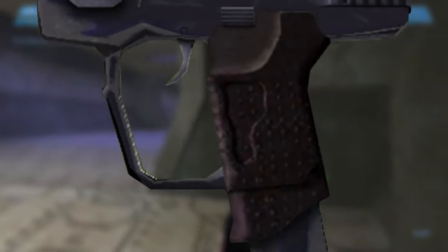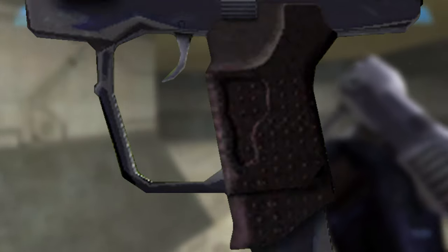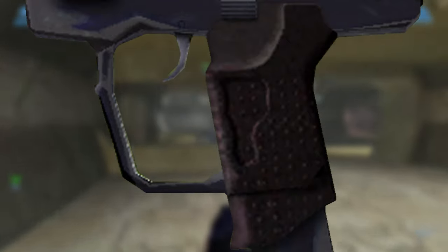Moving on to the recognizable brown rubber-like grip along with the handguard and trigger. And lastly, the extended magazine — you can see there's a small separation on the grip. That's because despite this gun's size, your pinky will still stick out outside of the handguard, and you'll see that when reloading the gun.